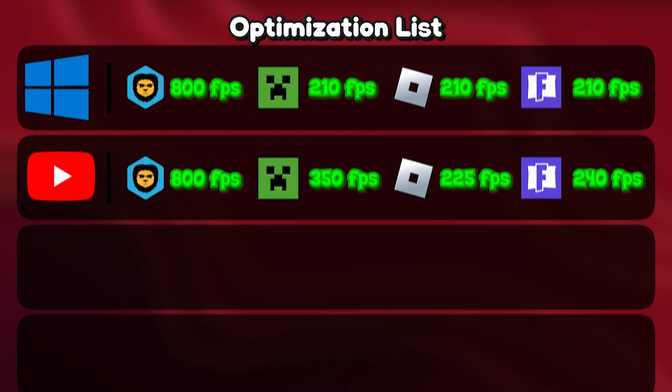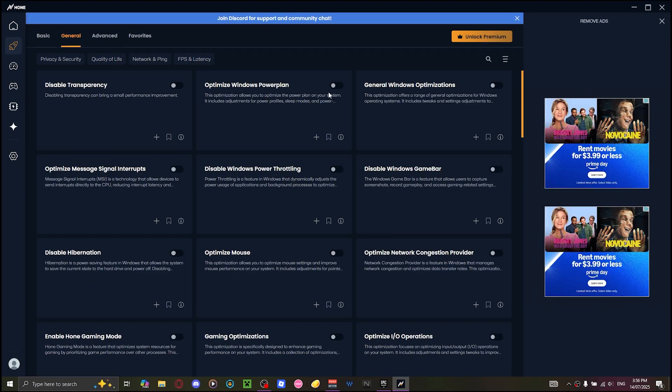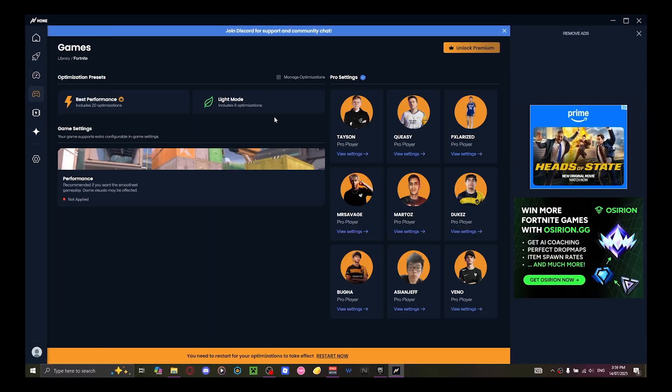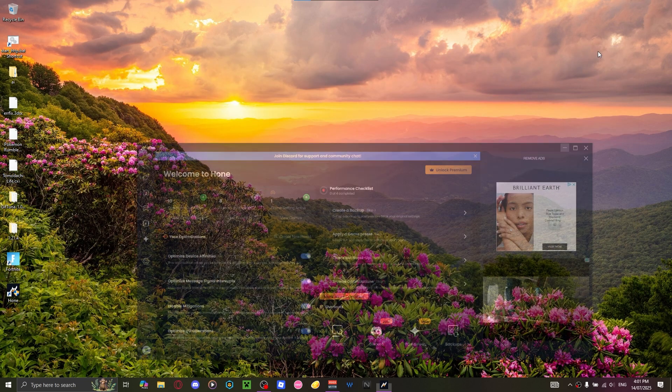The results from the YouTube method were weird — FPS was the same but there was less stuttering, and loading times were literally the same, so I'm not even going to include it. Moving on to a free optimization app: Hone. This was quite a process so I'm speeding it up — I turned on all the basic stuff.